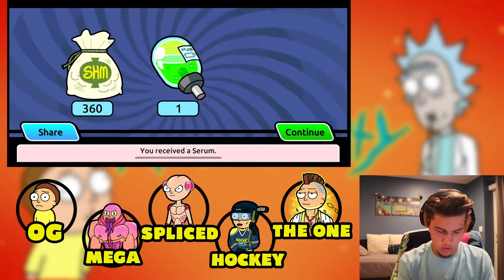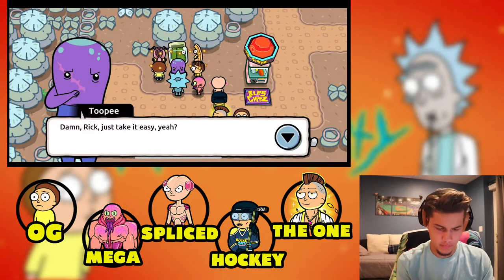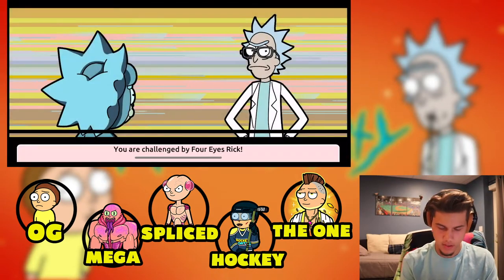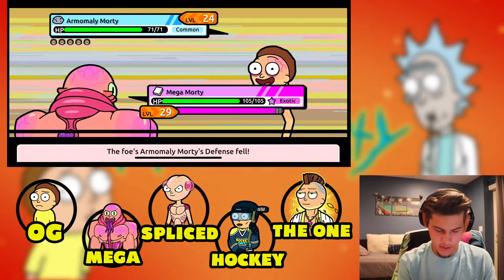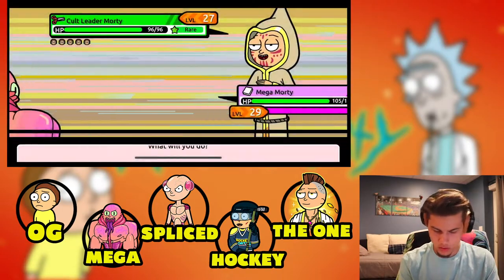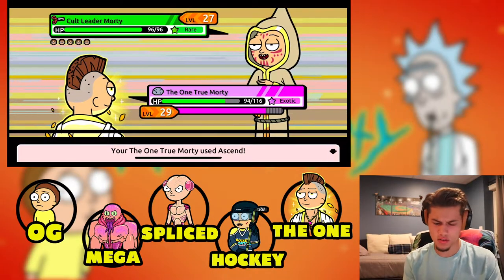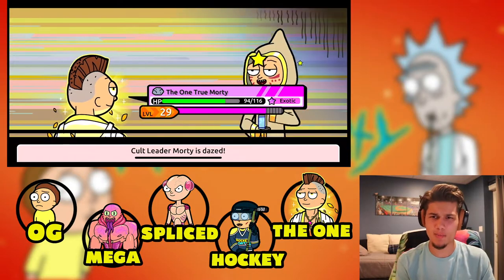360 schmeckles and one serum — I accidentally clicked Share, didn't mean to do that. Here we are: Four Eyes Rick. I didn't read a single word he said. Cult leader up next — good thing we've got One True Morty and Hockey Morty to take care of this. Let's use Ascend one more time — we hit both, let's go!